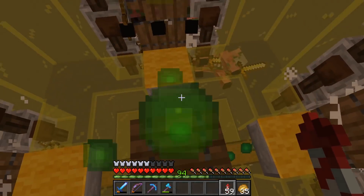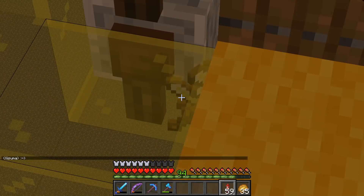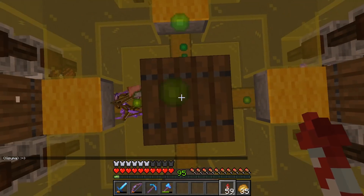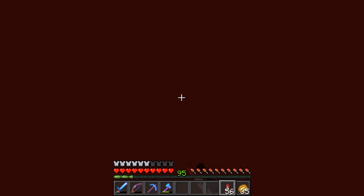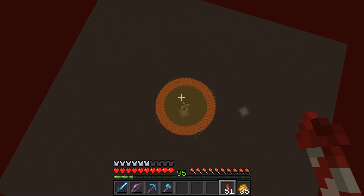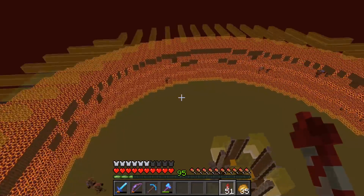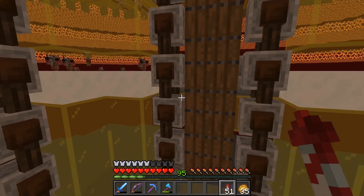I know a lot of you are going to say keep the swords and smelt them down, but that is just too much work for very little gain — you get like one little nugget out of each sword. It's just not worth it. So yeah, not going to do that. But I will put in a decent storage so that we can get all the nuggets and ingots that fall from the pigmen.